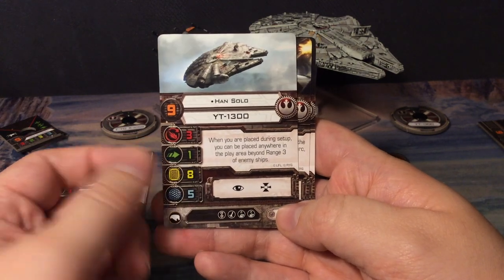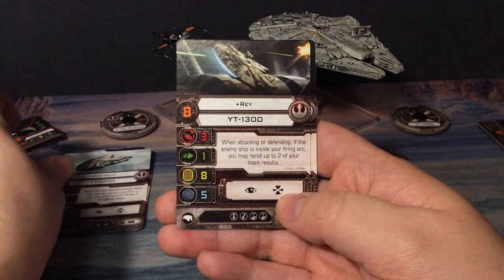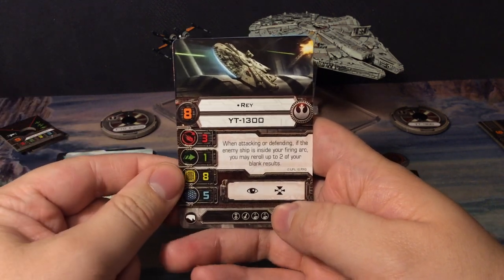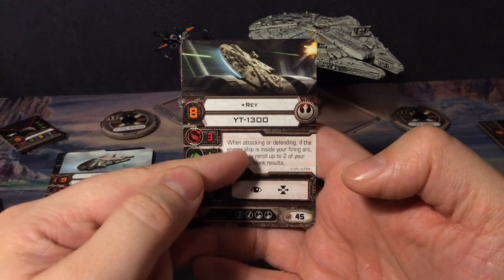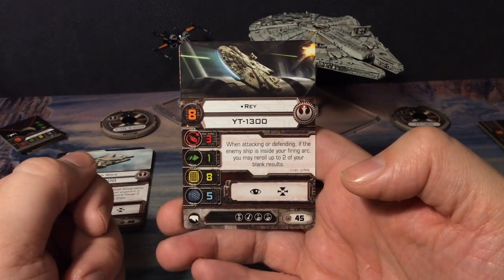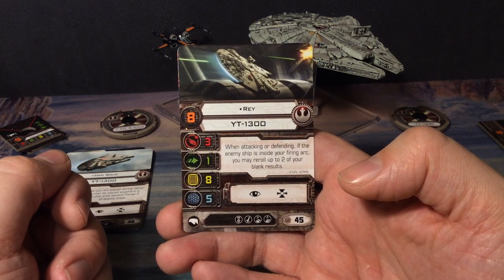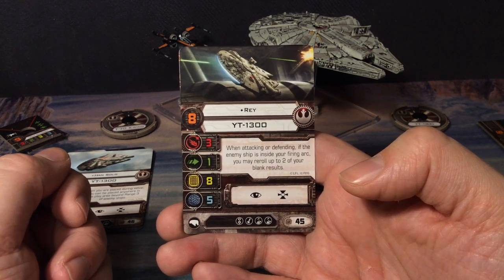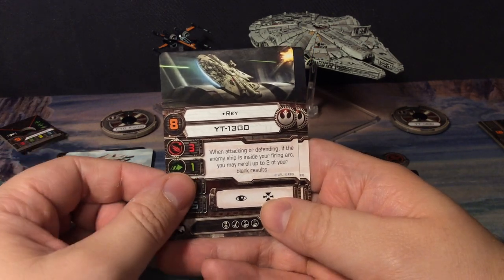Han's modification bar has focus and target lock. Next up we have Rey, with pilot skill of eight, just below Han, at 45 points. Her ability: when attacking or defending, if the enemy ship is inside your firing arc, you may re-roll up to two of your blank results — that is pretty cool and actually pretty handy.